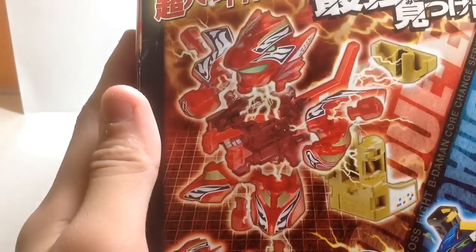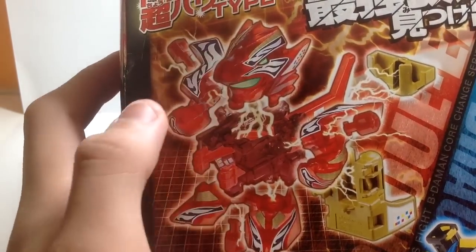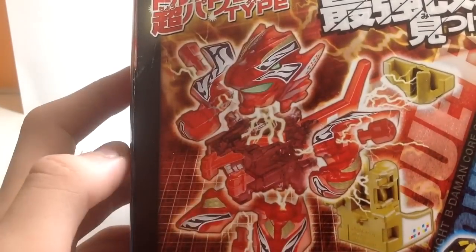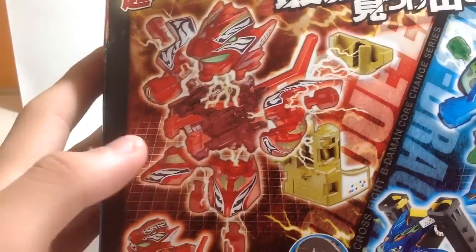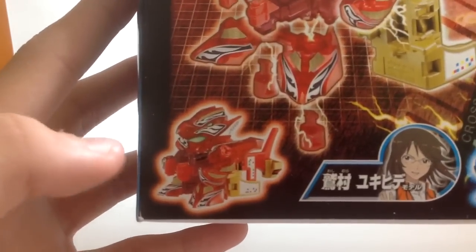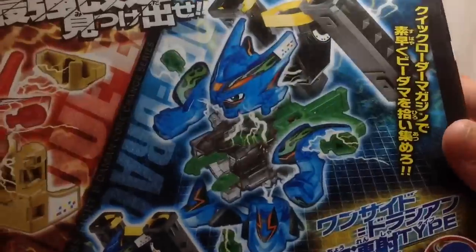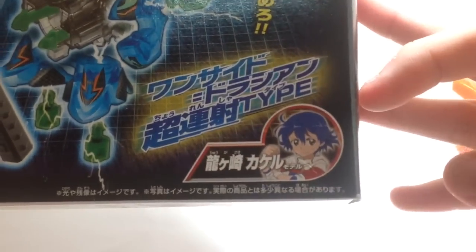You can see Torque Eagle there in its red translucent plastic with its white stickers. I don't like the look of this. And it comes with a yellow power mentor. Here you have Yukihide, and that is the final one. Here you got One Sided Dracian — that's the only thing I got this set for. And here you have the complete One Sided Dracian. And here you have Kakeru.